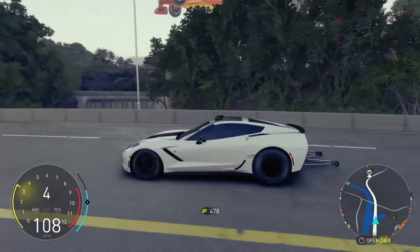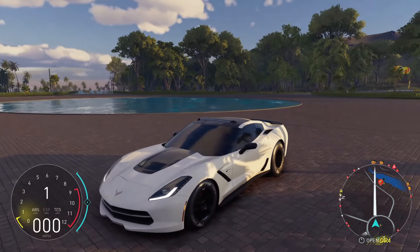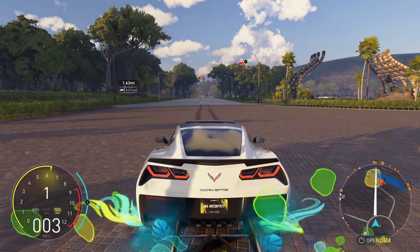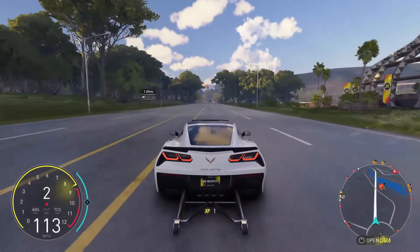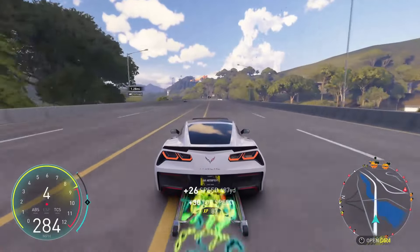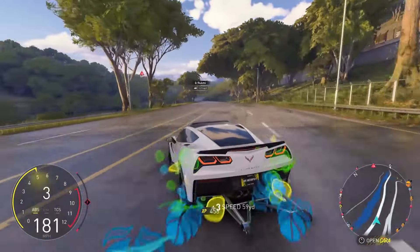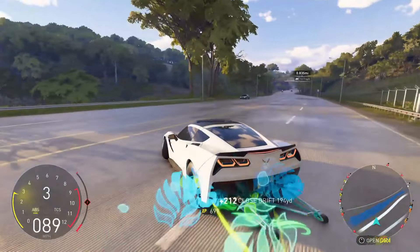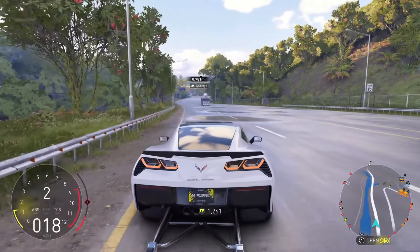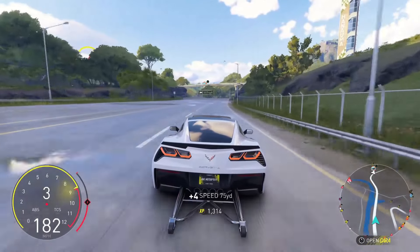The drag cars are of course a lot different in this game compared to The Crew 2, not only in how they accelerate but how they handle. Spawning over to the same spot, I'm running a chemist set on the Corvette Stingray, which I'd still say is probably one of the best drag cars in this game. Having a 1.5 nitrous times on your nitro chemist set really is going to make a huge difference on a drag car.